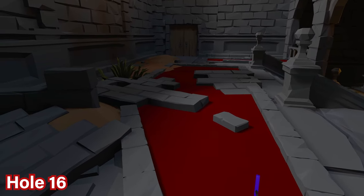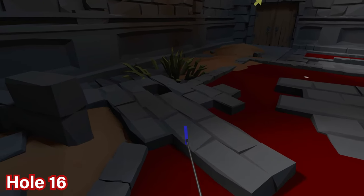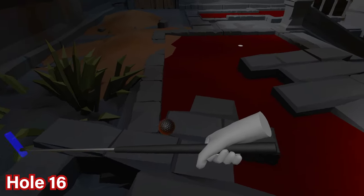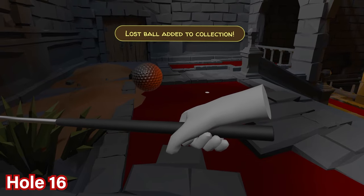For hole number 16, go to the empty brick slot in the wall that fell over. You should see the ball in the middle there — it's black with a shade of orange — and that's where it is.